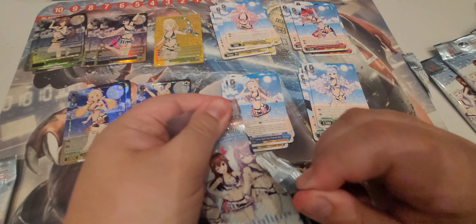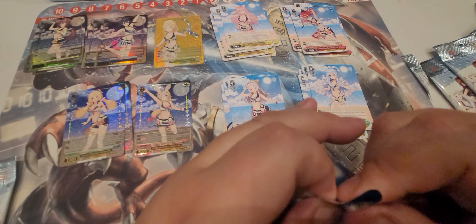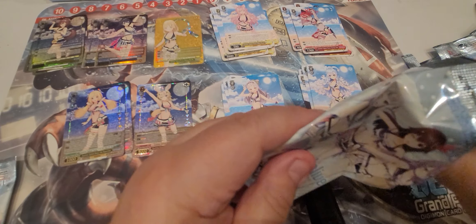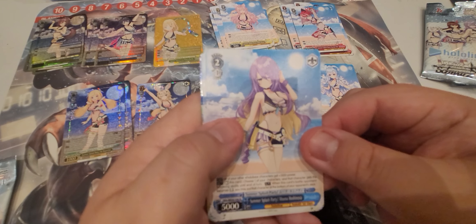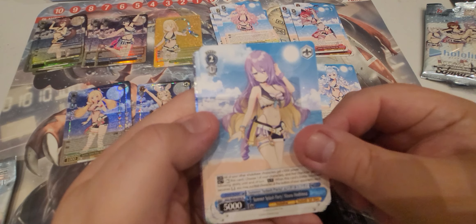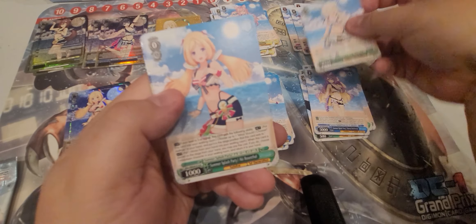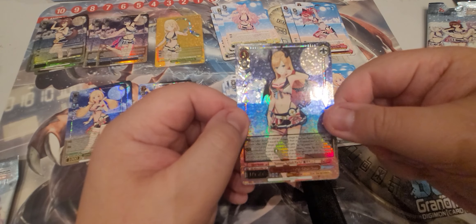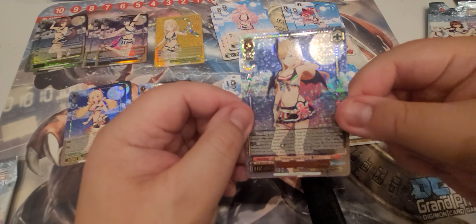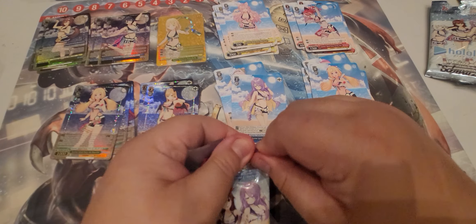Kronii does a lot of gaming stuff. I have a stream of hers favorited because she's singing the song from South Park — the whole anime episode they did — and it's freaking hilarious to hear her sing it. Next pack: Muna, Fubuki, Aki, and our shiny is Choco Yuzuki. Very nice.